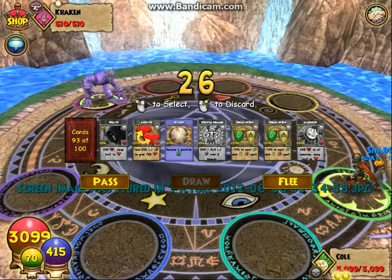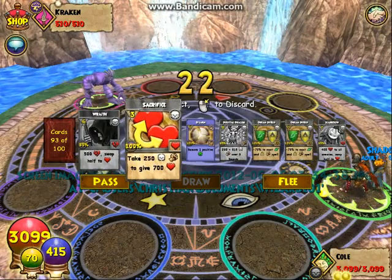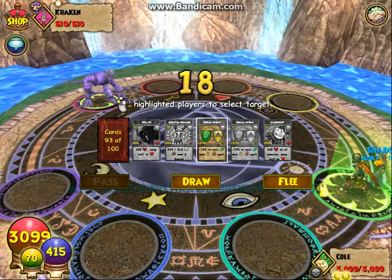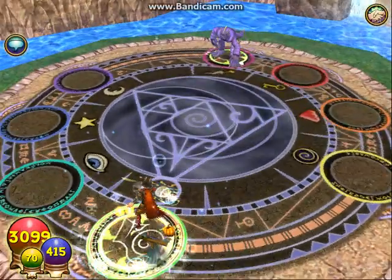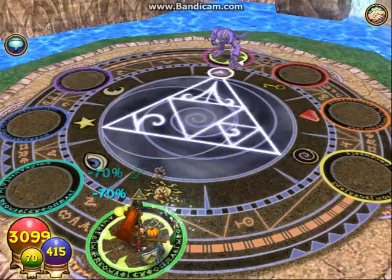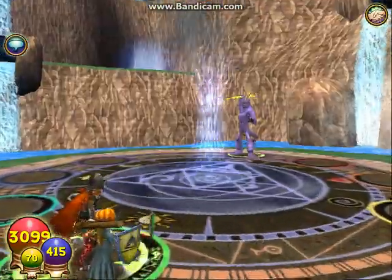Hello guys, now I'm going to show you how to get a lot of stuff if you're low level. So first, all you want to do is find the Kraken — he's located in Trine Avenue. You go down to the water and pass the bridge, and then up, and there's another teleporter up there, and you use that, and you'll pop up right here.